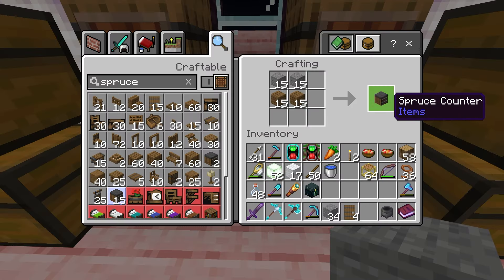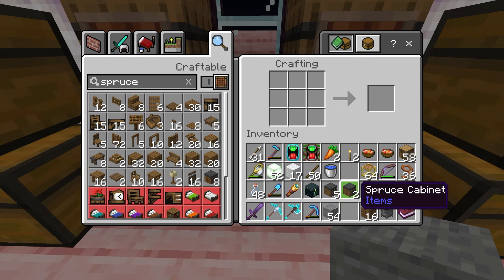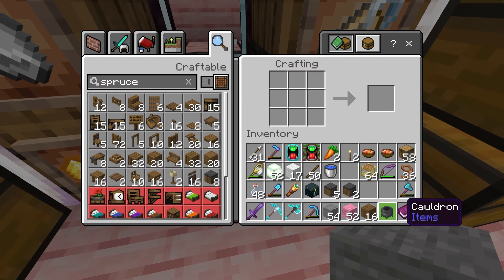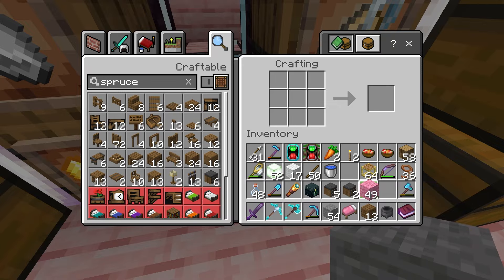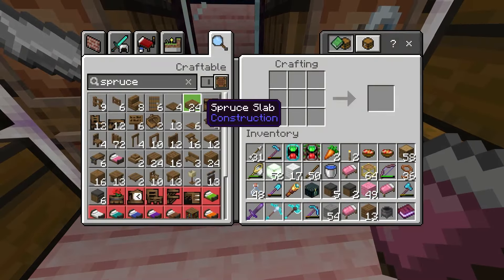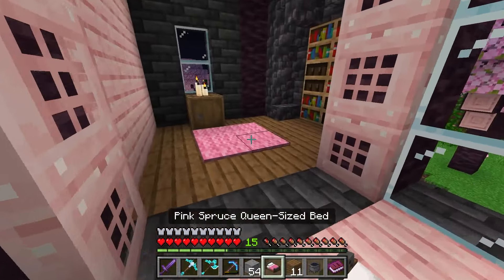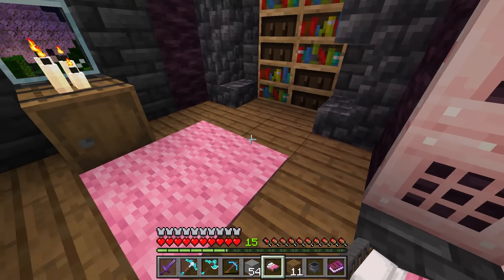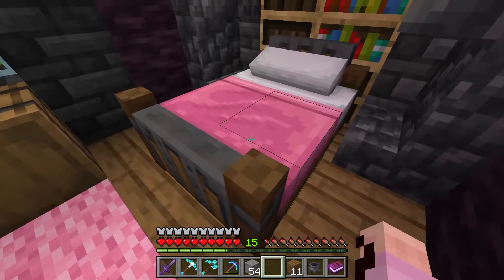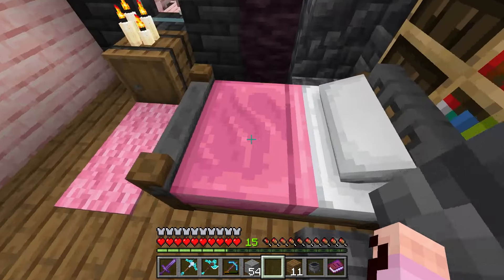We can make some counters — we'll make five for now — and then two cabinets. Since it's nighttime again, I want to make a pink bed for my actual bedroom. We're going to need two beds. Let's see if we can make a spruce pink queen-sized bed. There we go — we'll put this queen-sized spruce bed right here. We'll move this carpet. That looks awesome — that looks like a proper bed! That is so cool, let's go ahead and see if we can use it. We can. Oh my gosh, we're gonna need a bigger bedroom.